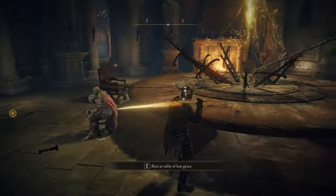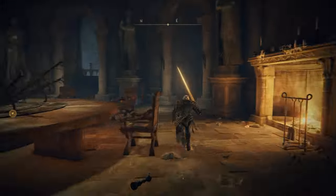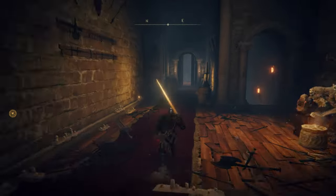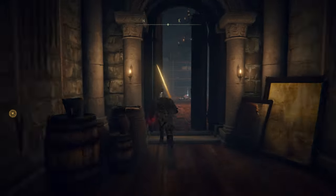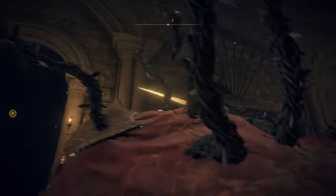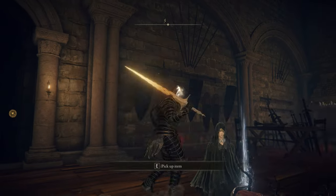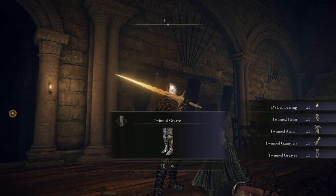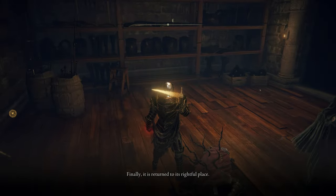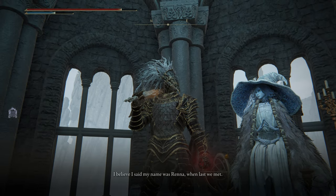D is the NPC with the shiny gold and silver armor — one of the best armors in the game. Talk with him, give him the dagger, and big surprise: you're going to get his armor. Rest at the Roundtable Hold after you hand him the dagger and he will disappear — basically he will be dead, because Fia is going to be in a different location. You're going to find her near the body and get his armor set. I'm going to put everything on fast forward; if you want the full complete guide of Fia's questline, I have a video on my channel.